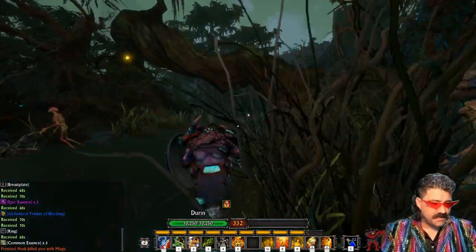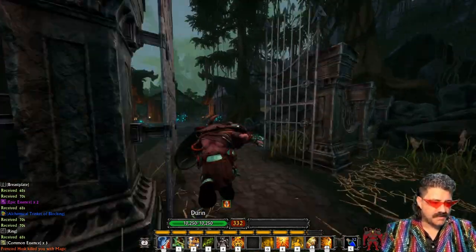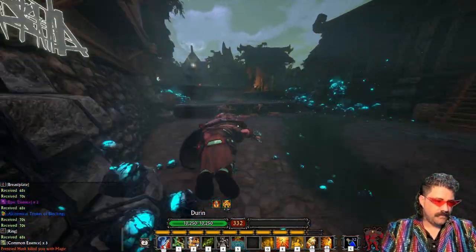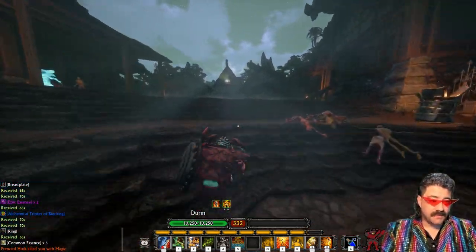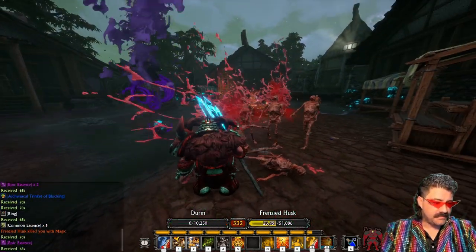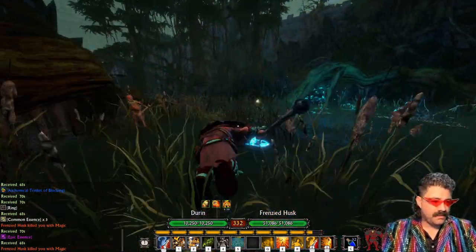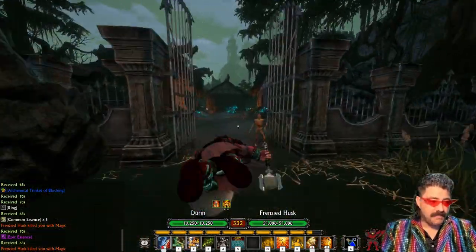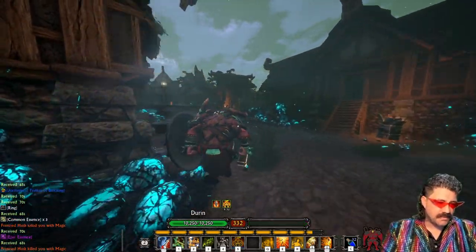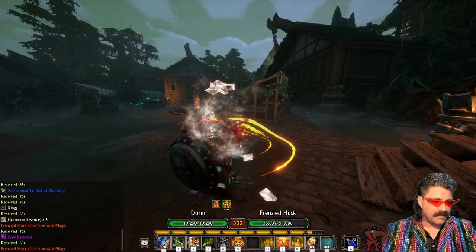I didn't even kill all the zombies or the husks and I already almost got a full bar of experience — just come in here. If you're using something like the rogue and you can do shadow cloak, you'll kill them without taking any damage. I'm not using skin of stone, which is very important. Wizards can come in here and just drop meteors. If you're running a destruction set, cone of fire. It's a little harder to do it with the cleric because of the cleric's lack of DPS.